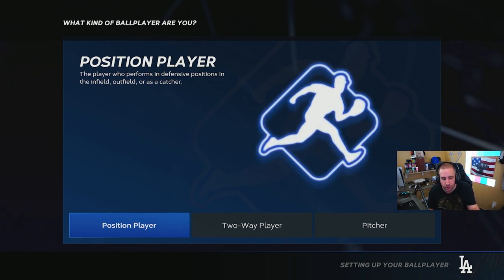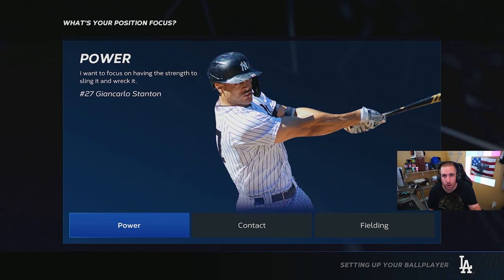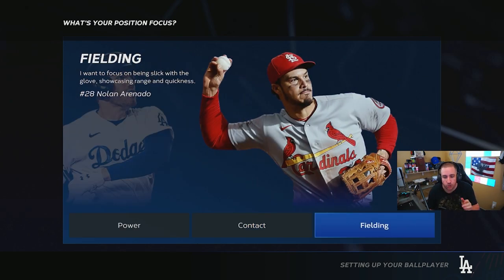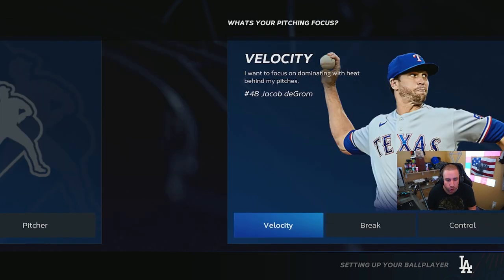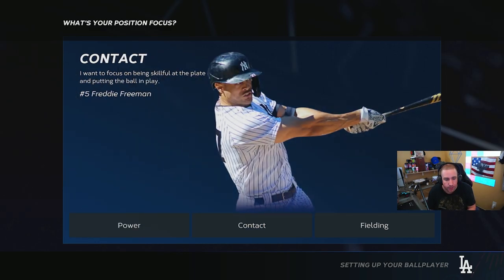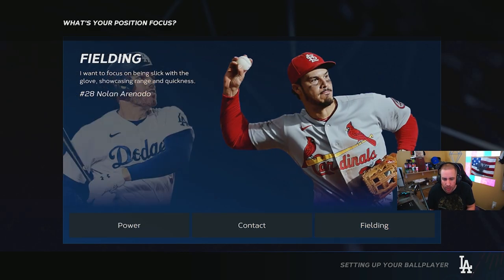So if you did position player the first time, you can still do position player the second time. But instead of clicking power the first time, now you're going to do contact. And once you do power and contact, you do fielding. Same thing for two-way player — you do two-way player, you click velocity, and then you have power, contact, and fielding.